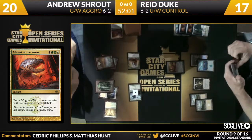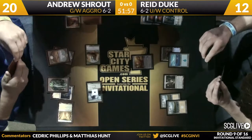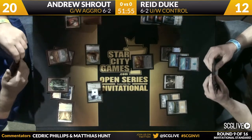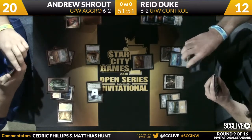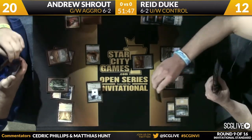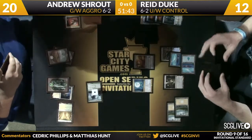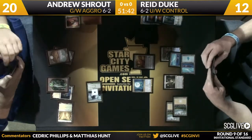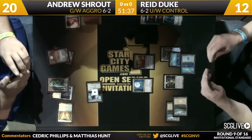One thing that Shrout doesn't have in his main deck that Wescoe had was Rootborn Defenses. But what I like about Shrout's deck is that if you count creatures with haste and flash, Shrout has a full 20 creatures in his main deck that can attack Reed. He has Celestia Charms, Skylashers, Mistcutters, Advents, and Boon Satyrs. Detention Sphere is going to take care of that Wyrm token, as predicted.